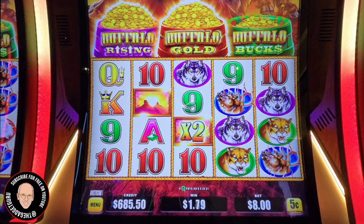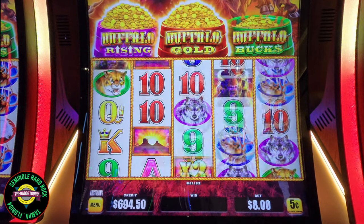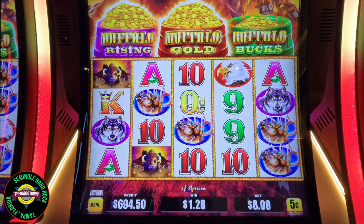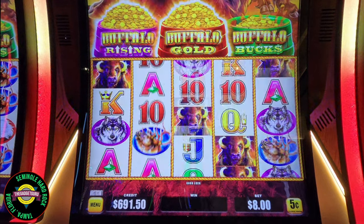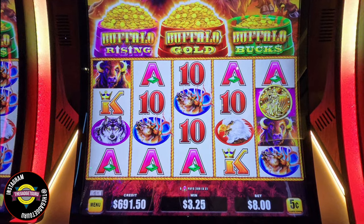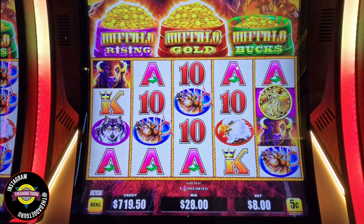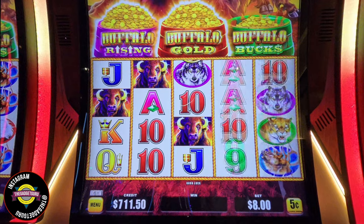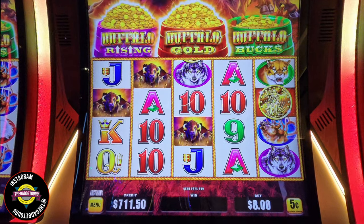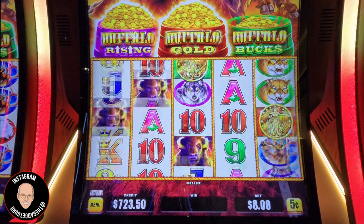What do we have here? We have kings, nines, tens, nines, times two, times two — $17. It's making some great noise because the aces — we've got a buffalo rising, $28. Come on, buffaloes. We've got three of them. We went to a buffalo — go Buffalo Rising.